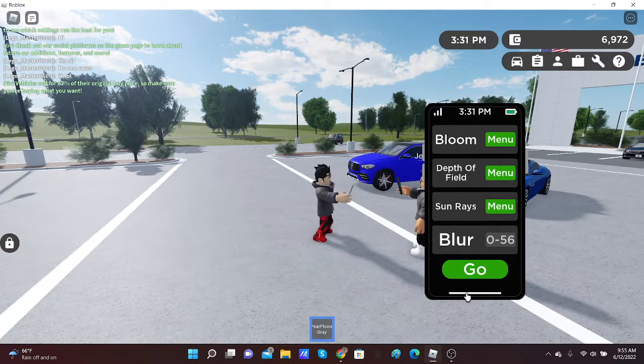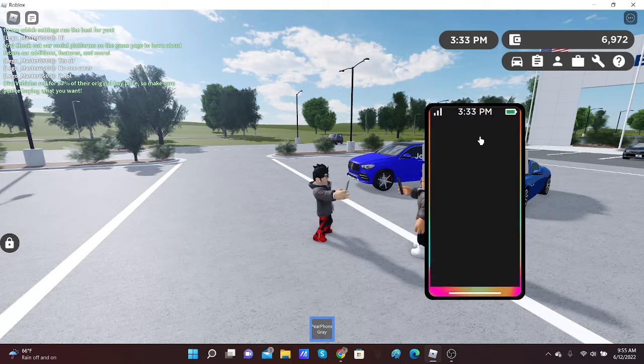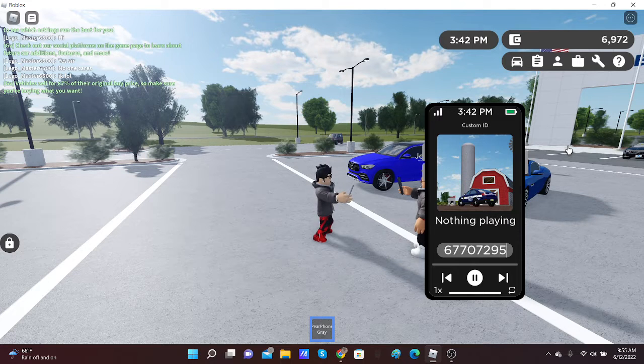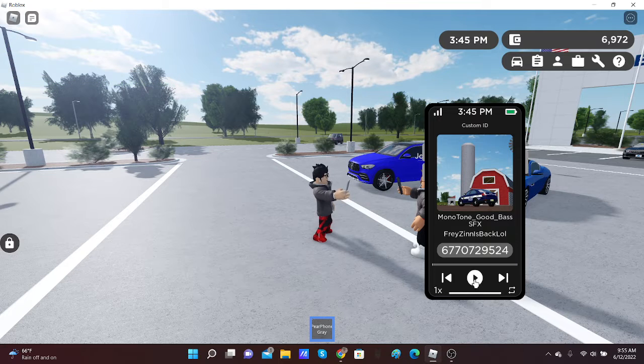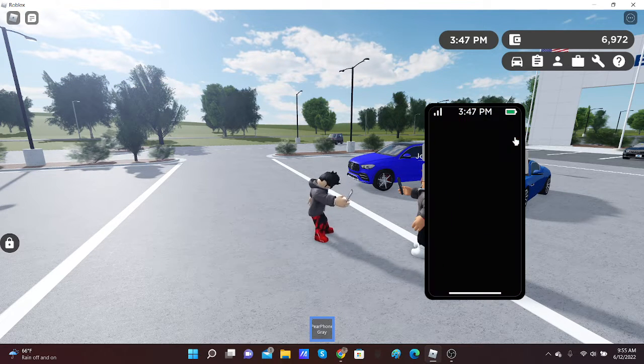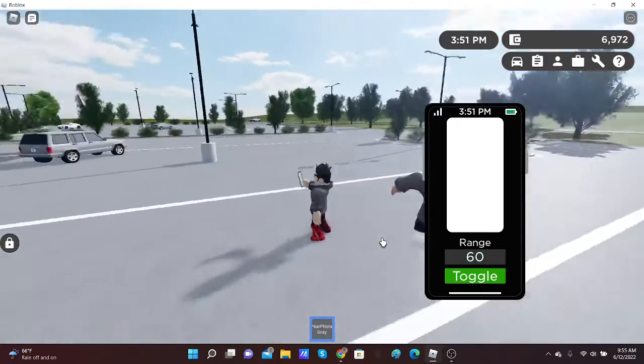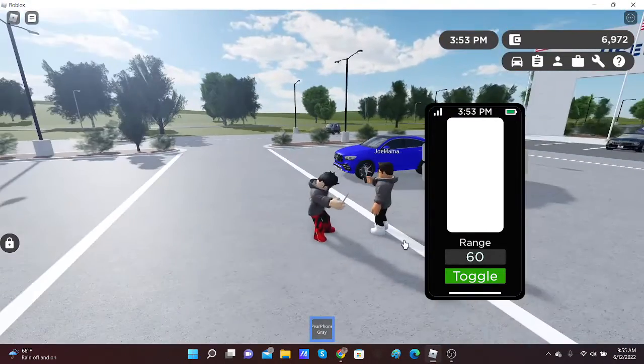Then we have blur, sun rays, depth of field, and bloom — I'm not going to adjust any of that just yet. We have a music app where you can put something in, like a code — for example, two nine five two four — then you click play and you get music. Then there's the flashlight; you can toggle the range from 60 and you might be able to see it.